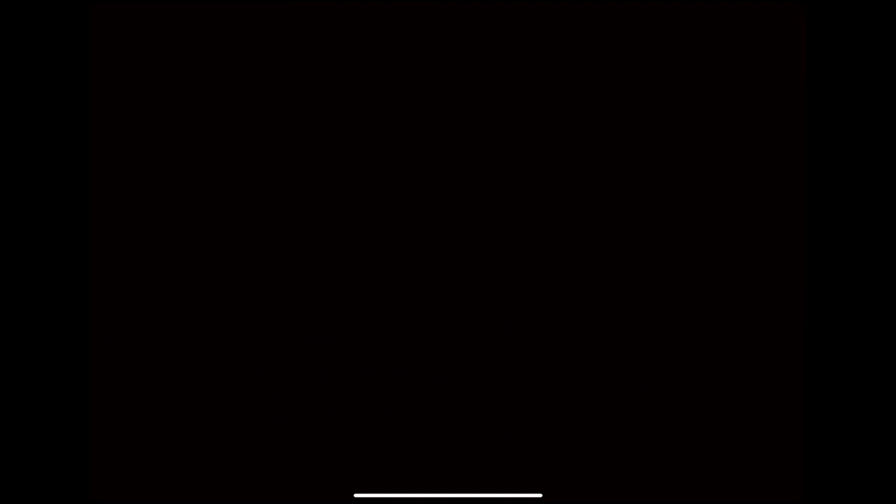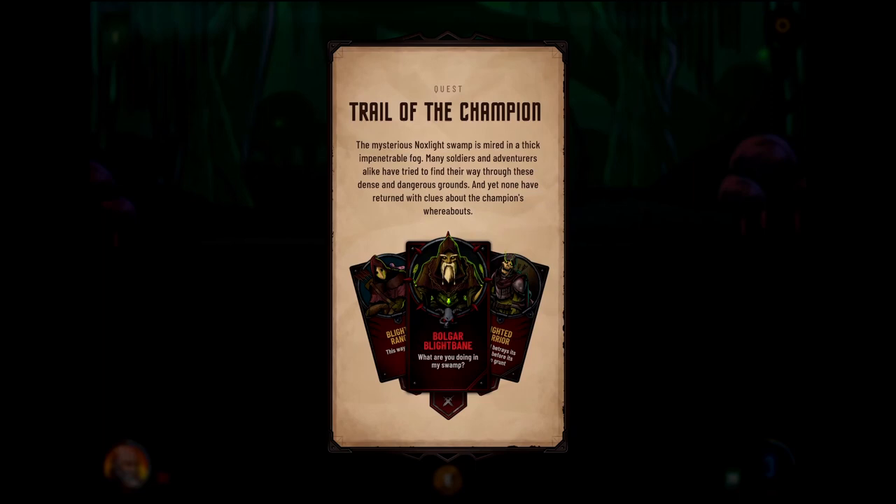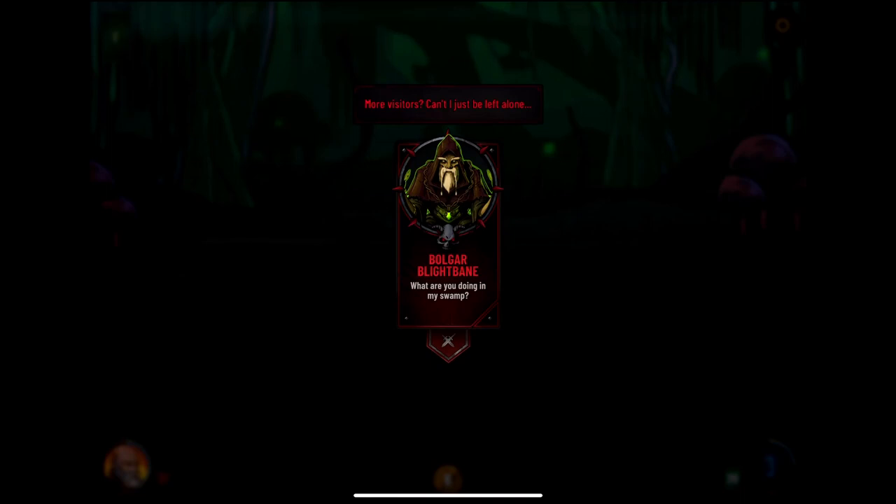That's what SpongeBob would say in a high-pitched voice. Canto 5 — Nox Light Swamp. The thick fog makes it hard to navigate the treacherous ground, while only the occasional gaslight illuminates the deadly denizens of the damp dark quagmire. Trail the champion quest: the mysterious Nox Light Swamp is mired in thick impenetrable fog — soldiers and adventurers alike have tried to find their way through these dense and dangerous grounds, and yet none return. That includes the champion's whereabouts. More visitors — Boldar Blight Bank.